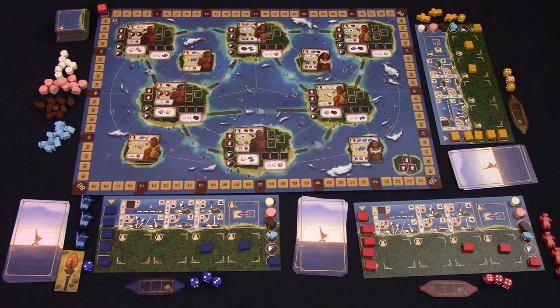Here is Tungaru's setup for three players. You'll remove all the nomad tiles based on the player count and stack them off to the side of the board. These tiles will be the timer of the game — when they are gone, the game is over. Place one nomad face up on each island and one in each migration spot.